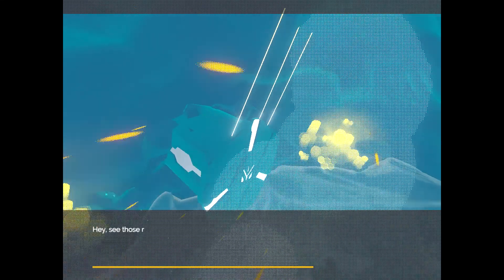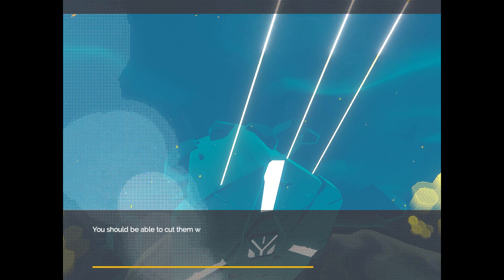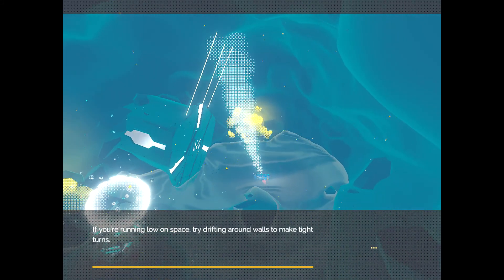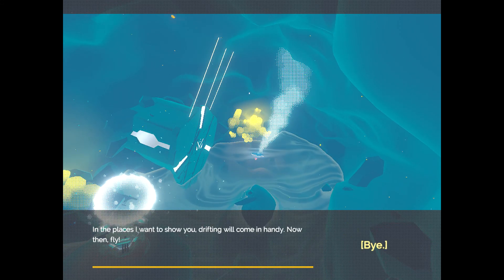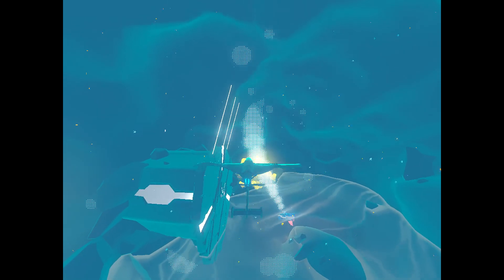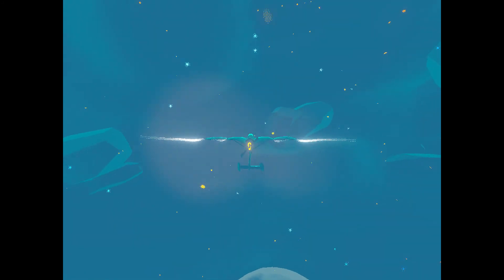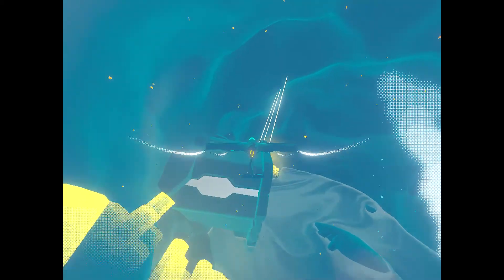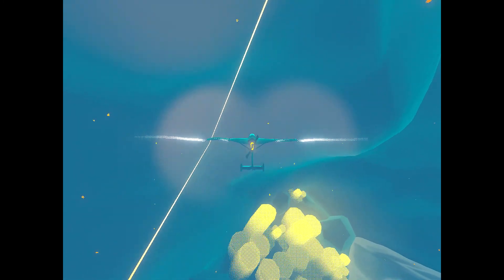See those ropes? Do you think you can cut them — like with your wings? You should be able to cut them with your wings. If you're running low on space, try drifting around the walls to make tight turns. Now then, fly! Let's fly. Turning, turning — we have to cut these with our wings. There's one, there's two and three. Awesome.